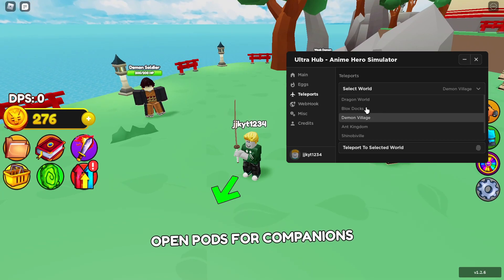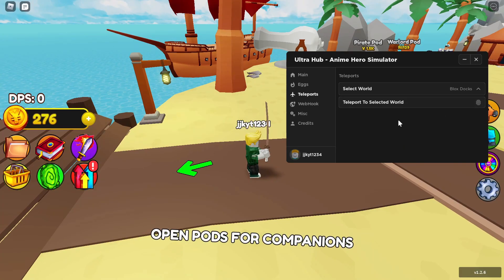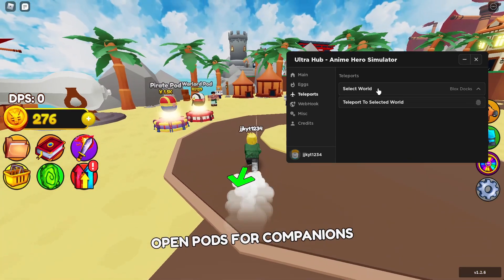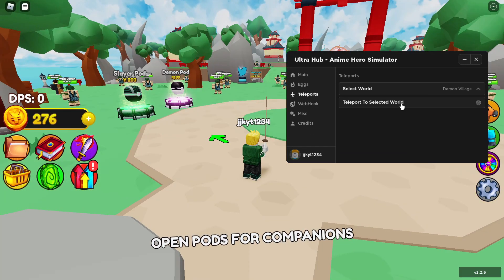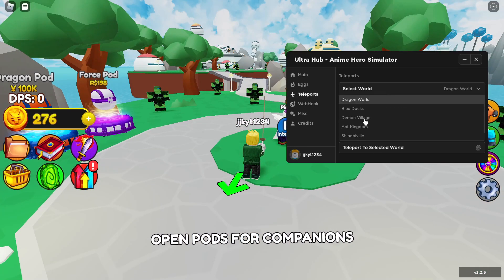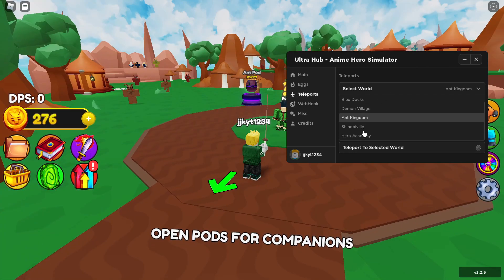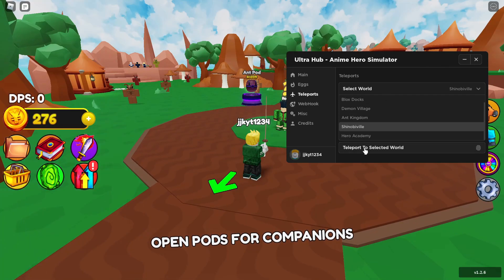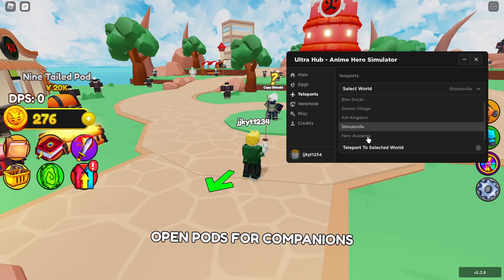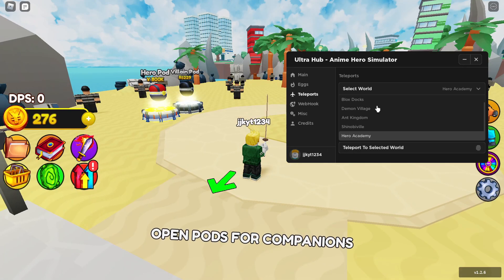Now let's go to teleports. You can see Demon Village, Blocks Docks, and other locations — you can teleport to any of them just like that. Dragon Wall is working, Kingdom is working, Shinobi Villa is working, and Hero Academia works as well — all of those teleport locations function correctly.